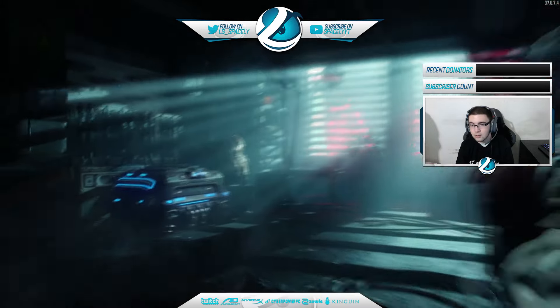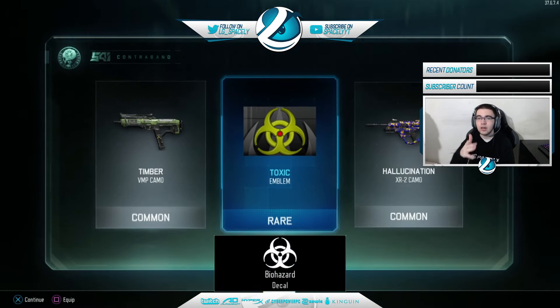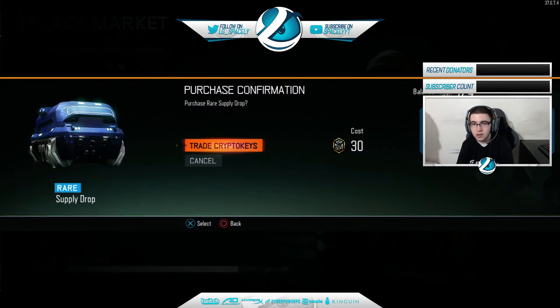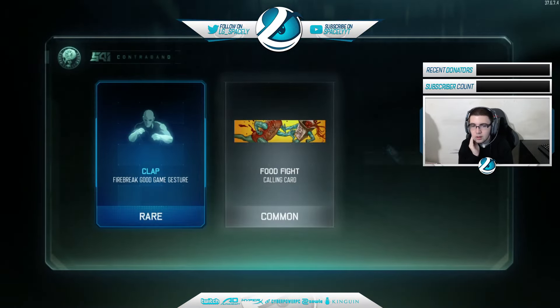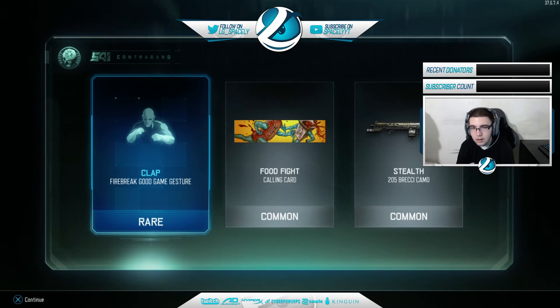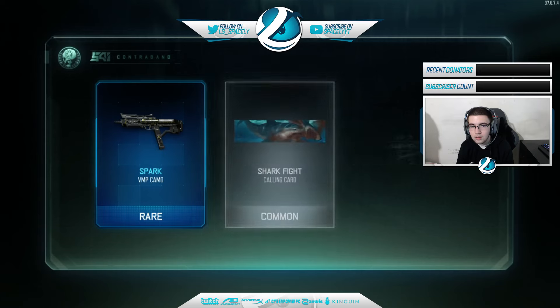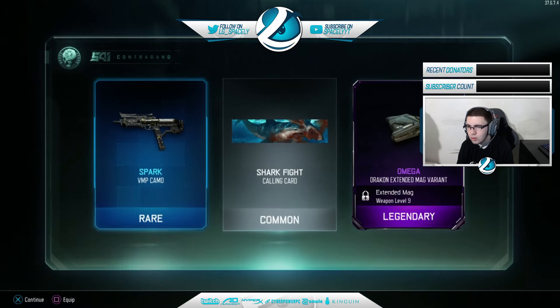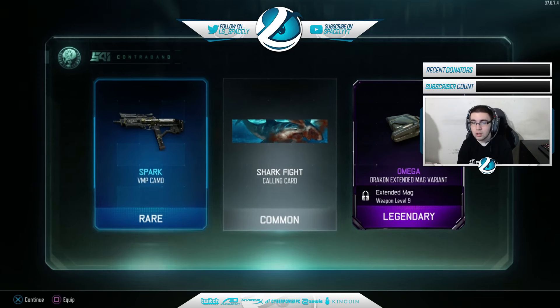Just make sure you go to public match, go into Gunsmith, make the variant, and then it will be there in private match. So that's the quick tip — let's get into the actual video. 30 keys, give me some good stuff. Oh, that looks ugly but that's what I wanted — a camo for a gun I use. I got a place — oh, that's a game gesture. Food fight! That's a sick calling card, I like that. Stealth 205 — I don't need that.